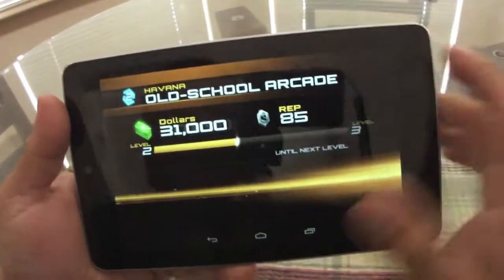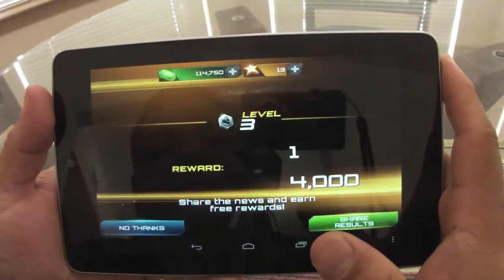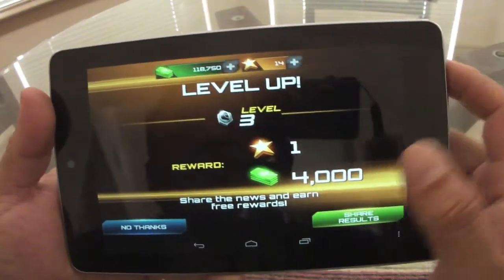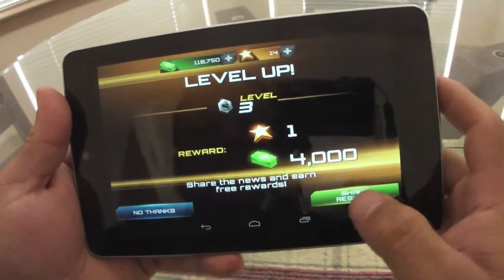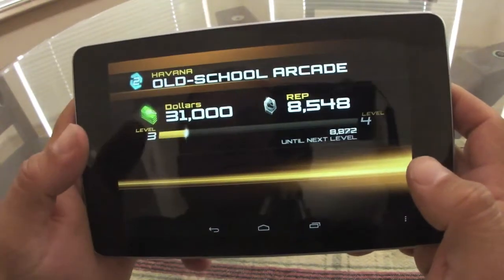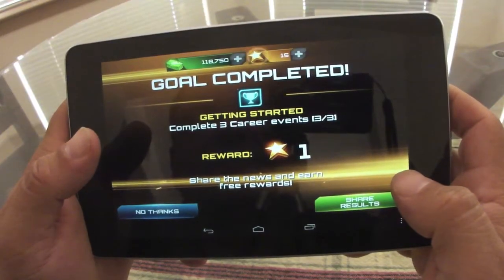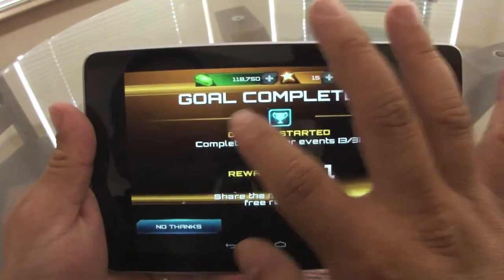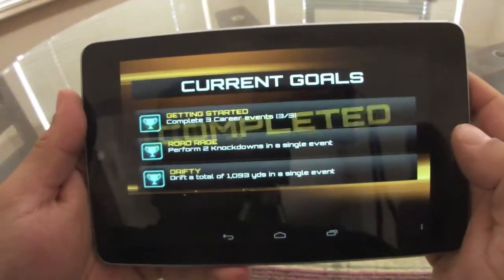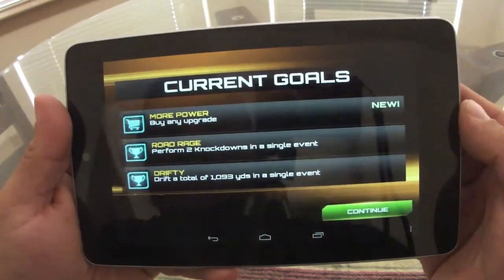So like I said, every time you complete a race, this is what you're going to get after the race. When you level up, that's when you get stars — but you don't get stars fast. You're going to be going up a little bit at a time, that's why they want you to spend the money. Every time you complete a goal, you also get a star. So that one disappears and a new one comes in.